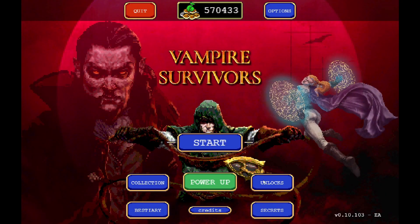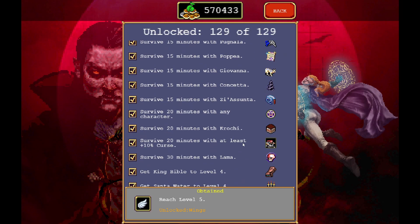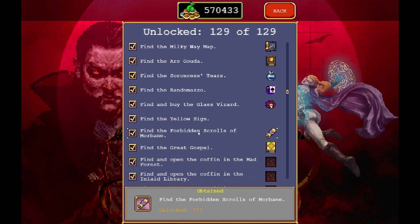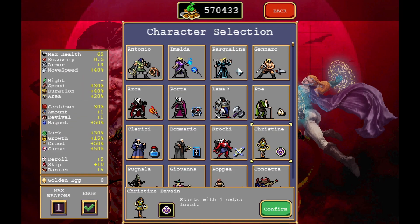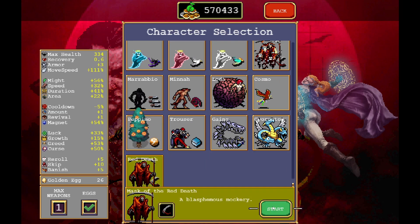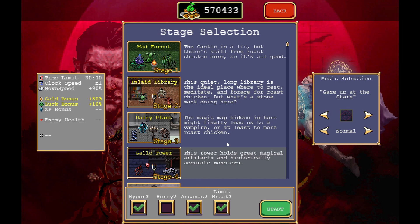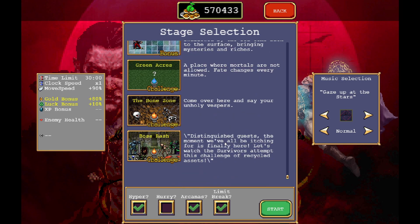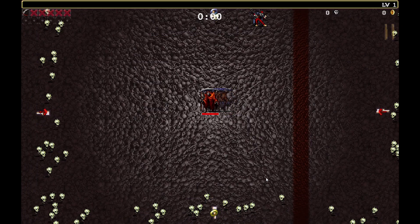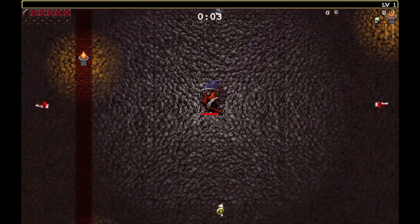Next it tells us we need to find the forbidden books — the Forbidden Scrolls of Morbane. We would have seen this inside the trailers. We need to grab Red Death if you have him unlocked. If not, take Croce because he'll be the next best option. We're gonna go to the Bone Zone and look for the question mark on your map. As you can see I've got a question mark on my map and we're gonna run straight for it.